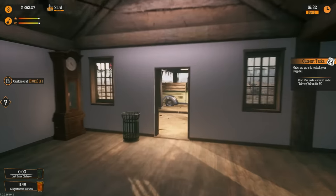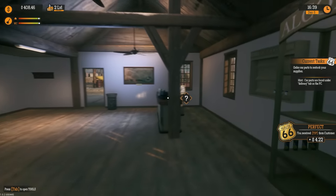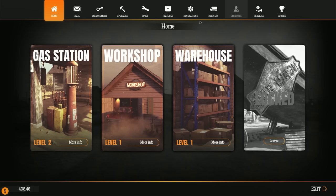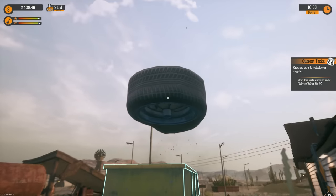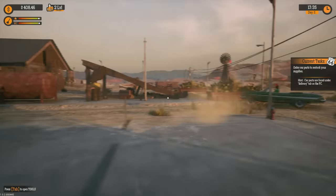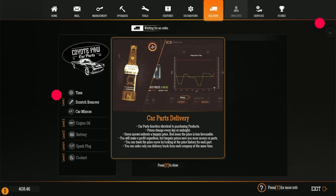Two hundred and ninety dollars — there's money right there! Now we know how to do that. Whoops — is there anybody waiting for fuel? Yes there is. Sorry, I was being a mechanic. What's the next task? Order car parts to restock your supplies — I already did that, I ordered way too many car parts. What do I do with this? I guess we just get rid of it.